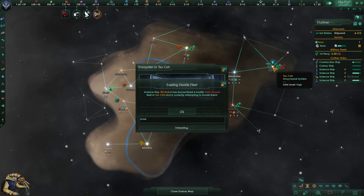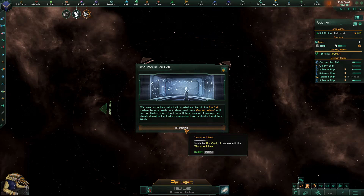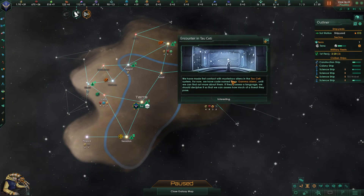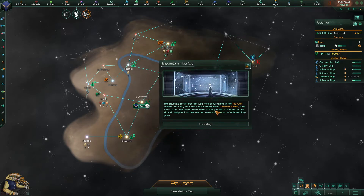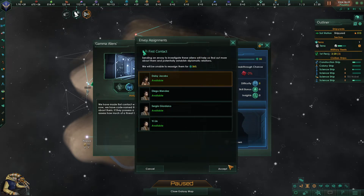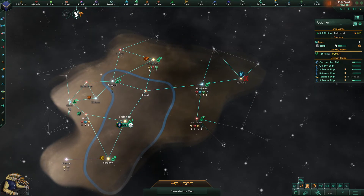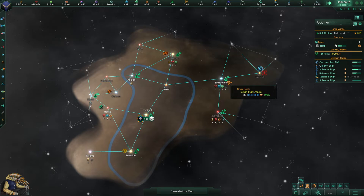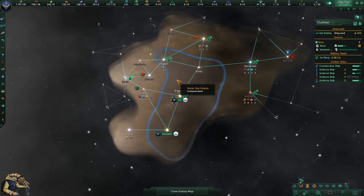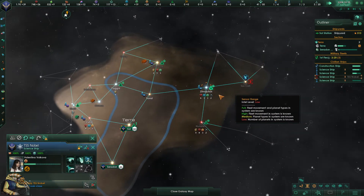Let's see who they are — and we can't because I left the game running. It's probably not an empire. We have made first contact with mysterious aliens in the Tao City system. We have codenamed them Gamma Aliens until we can find out more. If they possess a language we should decipher it to assess how much of a threat they pose. We should get our envoy Daisy Jacobs to investigate and seek contact cautiously — we don't want to open doors for anyone to hurt us.